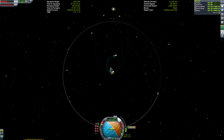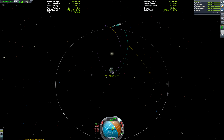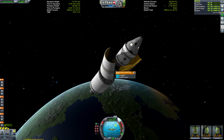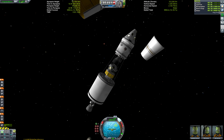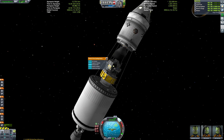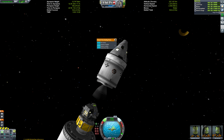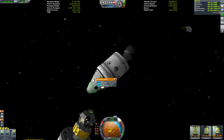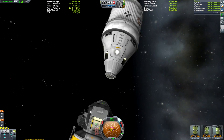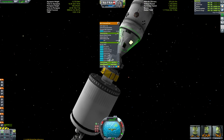What's interesting about our course to the Mun is we're going on a free return trajectory. If you look at the purple orbit line — the orbit we'll be on after our encounter with the Mun — you'll see our periapsis puts us below Kerbin's atmospheric level. So in the event of engine failure, we wouldn't end up stranded in space; we'd actually end up on a trajectory that brings us back to Kerbin to land safely. That's what a free return trajectory is.